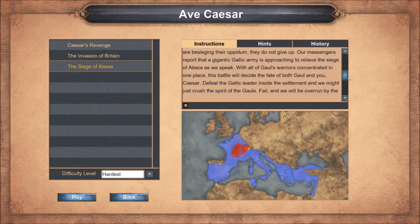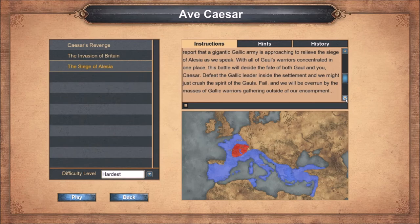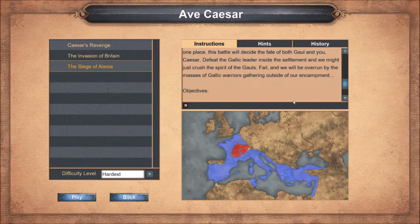Reports indicate that a gigantic Gallic army is approaching to relieve the Siege of Alesia as we speak. With all of Gaul's warriors concentrated in one place, this battle will decide the fate of both Gaul and Caesar. Defeat the Gallic leader inside the settlement and we might crush the spirit of the Gauls. Fail and we will be overrun by the masses of Gallic warriors gathering outside our encampment.